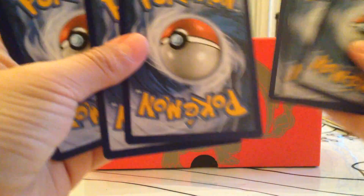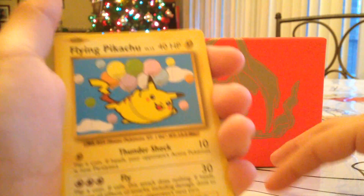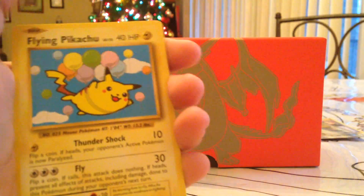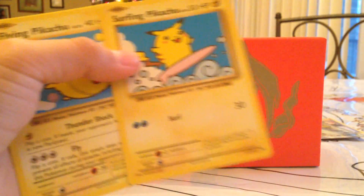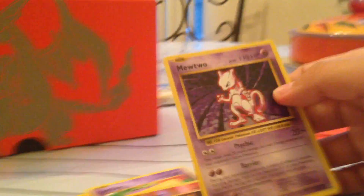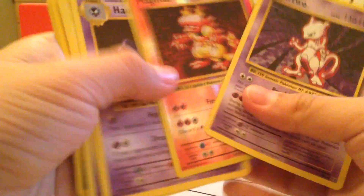So let's get a Mega Charizard in it. Oh my gosh guys, I can't believe this. We got a Rattata, Leaf Energy, Grass Energy, Poliwag, Nidorino, Onix, Koffing. Oh my God — I got a Flying Pikachu! What?! So I got Surfing Pikachu AND Flying Pikachu — I can't believe I got the two Secret Rare Pikachus! Surfing Pikachu, Hunter, Magmar, Mewtwo — oh my gosh, we just got Mewtwo! I can't believe I got this. Mewtwo, you go in the special pile with Surfing Pikachu.